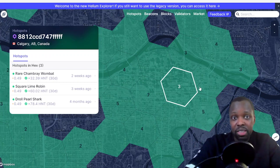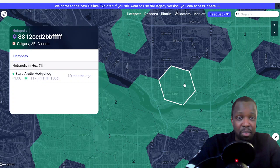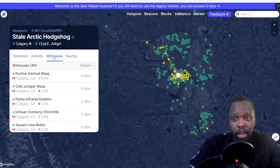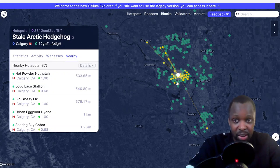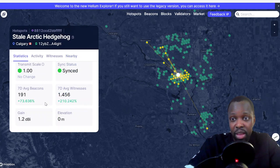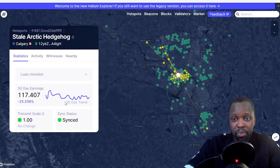This is actually helping build the network further. For example, this lone miner probably has enough witnesses — it made 117 HNT in 30 days. Looking at the witnesses, it has 49 witnesses and 87 nearby hotspots, but none of them are in that hexagon. That's the amazing thing about Helium. On explorer.helium.com you can also see the antenna of that miner — this is just a regular stock antenna, 1.2 dBi, making $1,000-plus a month. It's synced, and the seven-day average witnesses is around 1.4.